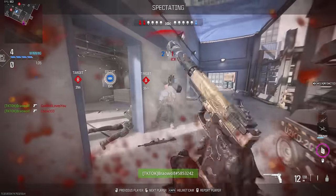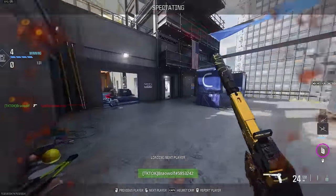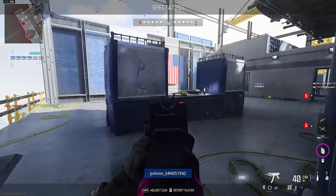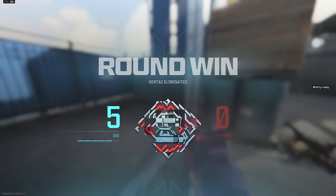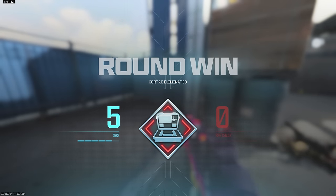Teammates might be able to clutch it up. Nice - Bear Wolf got the kill with the Homeless Thunder pistol, the John Wick pistol. Now only one teammate alive - see what he does. He's playing a little slow here - you could easily get clapped right now. But he got lucky - saw him standing there crouching, waiting for him. He was doing the same thing this guy was doing but he just managed to pull it off.